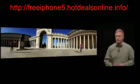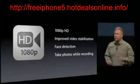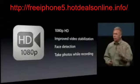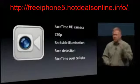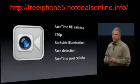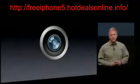The camera is amazing for taking pictures, and it's also a lot better for video as well. We still take 1080p HD video. We've improved the video stabilization with the new ISP and the A6 chip. We have face detection for up to 10 faces while you're shooting video. And of course you can take photos while you're recording video. The camera on the front has been updated as well — the FaceTime camera is now a FaceTime HD camera, 720p, backside illuminated for great low-light performance, does face detection, and you can do FaceTime over cellular networks as well.